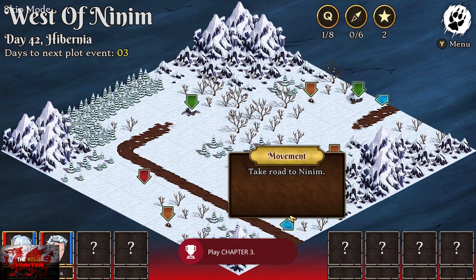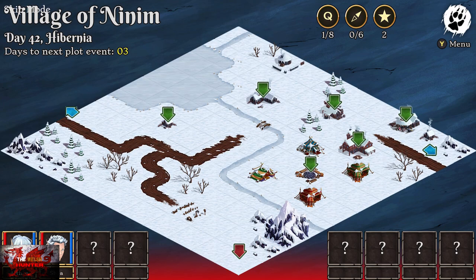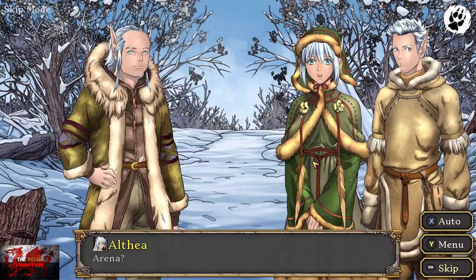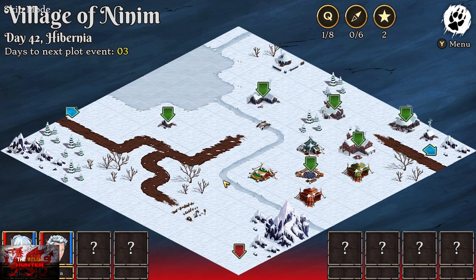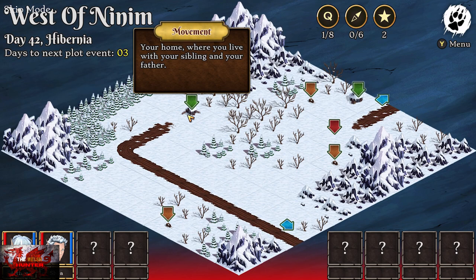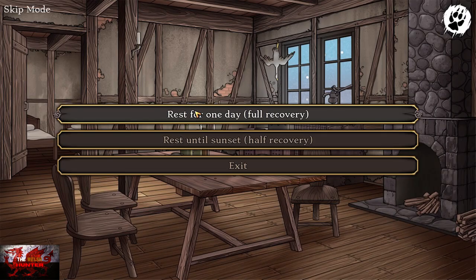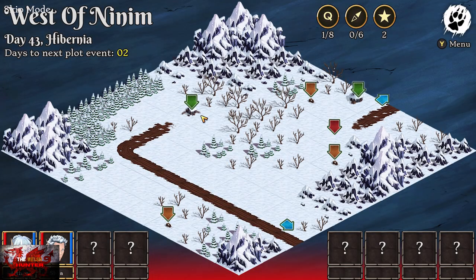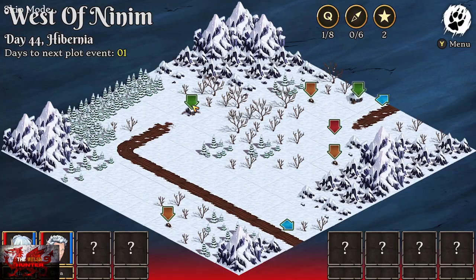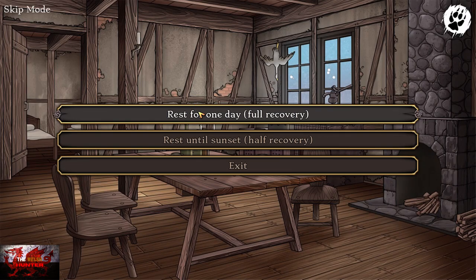From here, take the road to Nimmin again — the bottom blue arrow — and go into the Dingiran tent, which will be the one right in the middle of the four other tents. Then go home — take the road to home. We're going to rest for one day for three days in a row. You literally have to nip out to the shop — I wish I could do that. Go ahead and take three days off doing nothing.